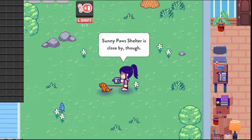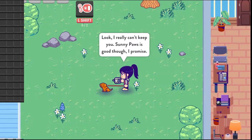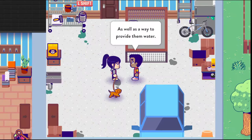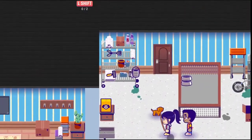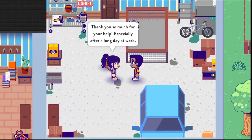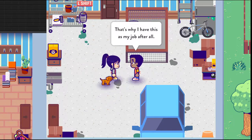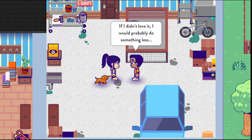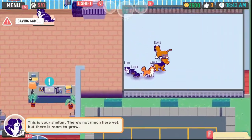You start off finding a stray dog in your yard and you feel absolutely horrible for it, so it's up to you and your guilt trip to take care of this dog. You try to take them to your local shelter, which is the responsible thing to do, but they're unfortunately full up. A friend who works there helps you build a kennel, and that just sparks the need to save every dog on the planet — now you are opening up your own shelter.